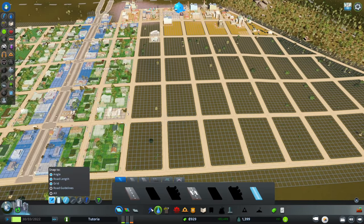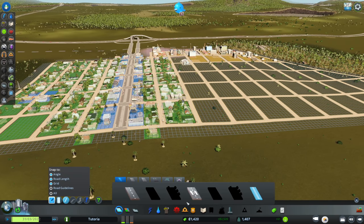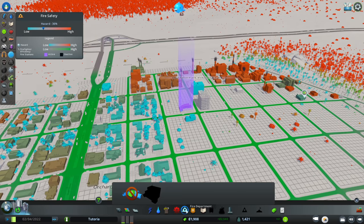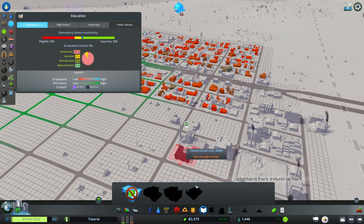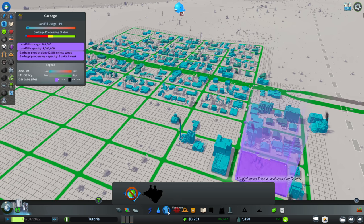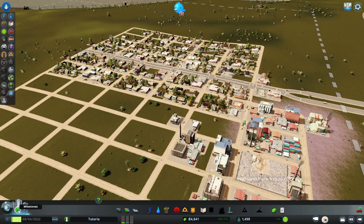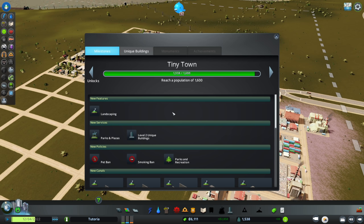Now we have a nice grid with low demand for basically everything we have available and land that's already zoned. We can examine our city services: landfill utilization is good, fire coverage is okay, crime rate is low, elementary coverage is decent, healthcare is good, but death care is not — and we don't have the ability to place it yet. So we're just waiting. Our next milestone is already almost unlocked — Tiny Town.